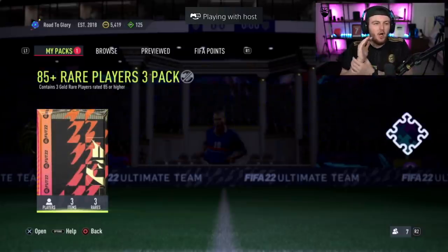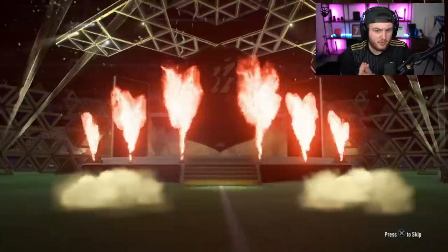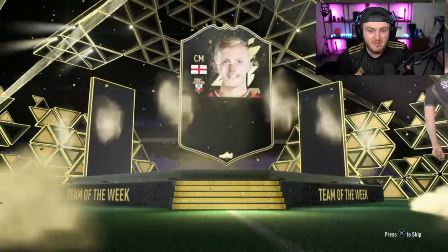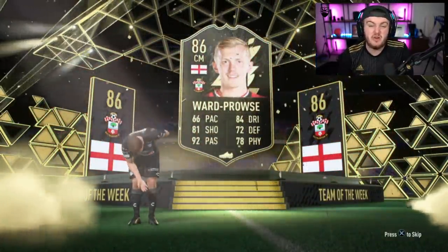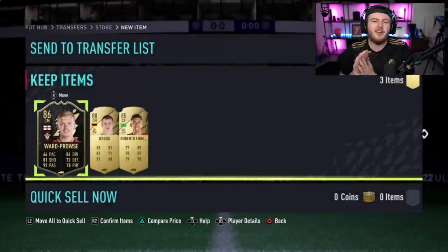Last pack of the video. Can we end it off with something good EA? Can we finish it off with a great pull? Future stars at least? No - in-form walkout. It's going to be English, central mid - James Ward-Prowse. The man whose free kicks are like penalties for him. Crazy. To end off the video, if you guys have enjoyed, please leave a like down below. Subscribe if you guys are new around here. I'll see you later.